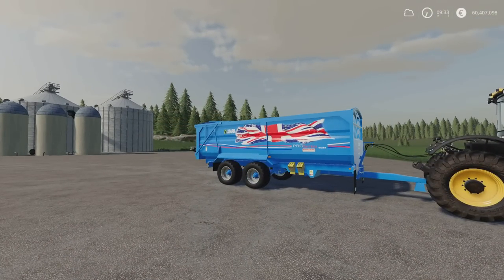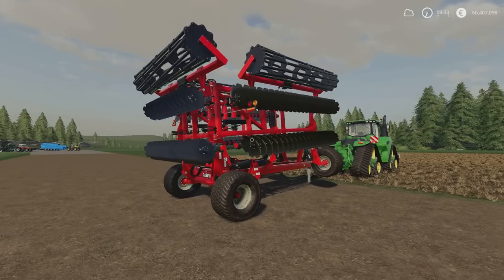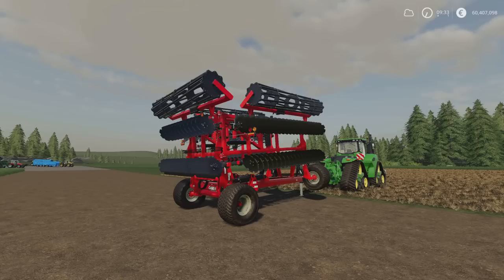We've come to the last of the mods for today — no maps. This is the Case IH Speed Tiller 475 disc harrow — a speed tiller because it runs faster. Most disc harrows run at about 10 miles an hour, but this will run at 13. That's a third more speed, which is significant in context. It's 12.5 metres wide and requires 600 horsepower to pull.